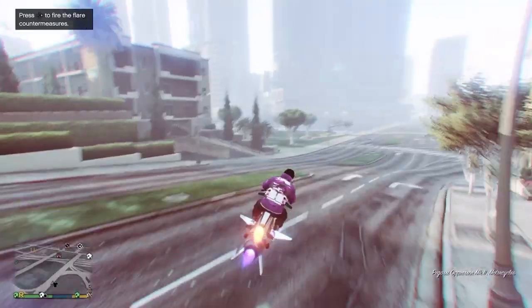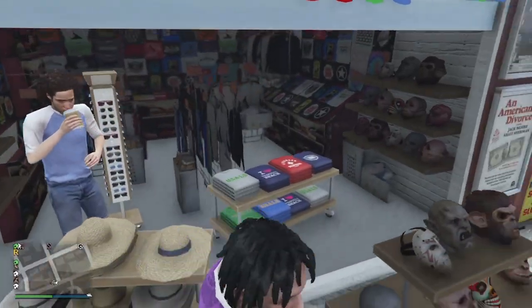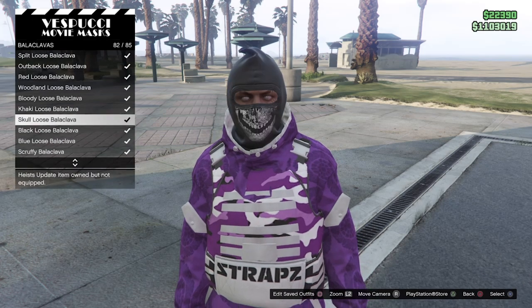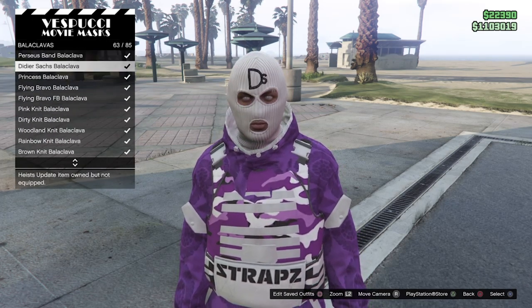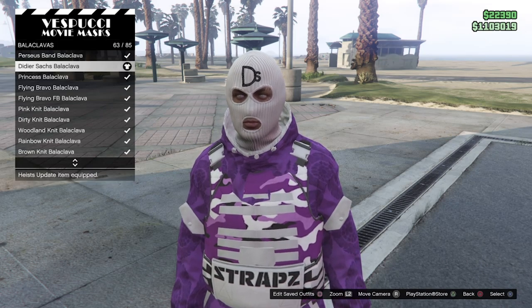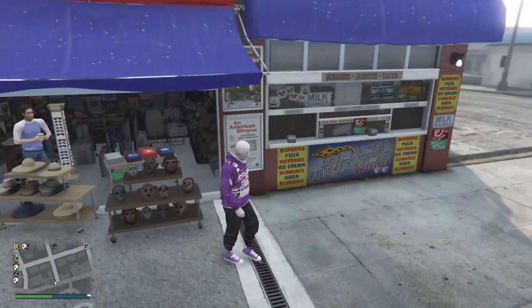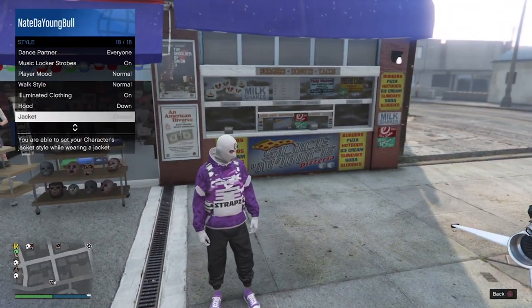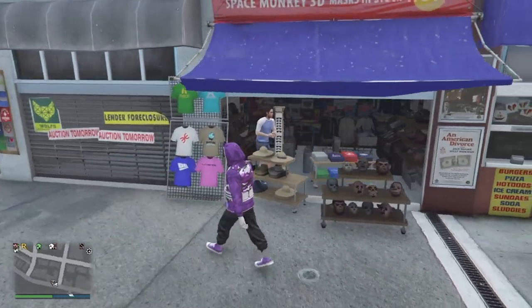Now once you do this, you don't want to save the outfit yet. Go ahead and leave, head down to the mask shop, and equip your mask. For this one I went to Balaclavas and chose this nice white designer-looking mask — the Dieter Shach Balaclava. Now after you have your mask put on, pull up your interaction menu, go to style, go to hood, and turn the hood up. Now save this outfit.